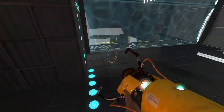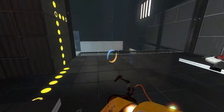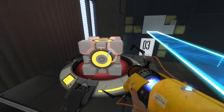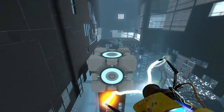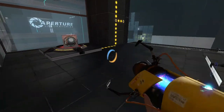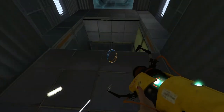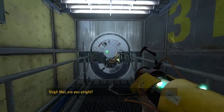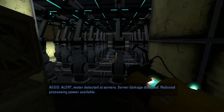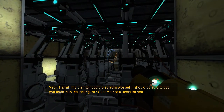Let's go through here and fling myself across to get to another portable surface. Now we have two cubes on the side of the grill. Let's put those there and go — I fell in. Mel, are you alright? Alert — water detected in server level, server damage detected, reducing process power. The plan to flood the servers worked! I should be able to get you back into the testing track — let me open these for you.